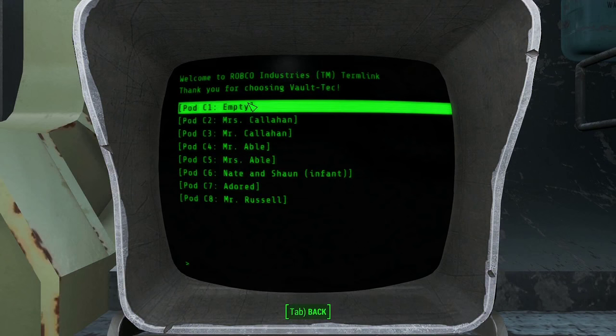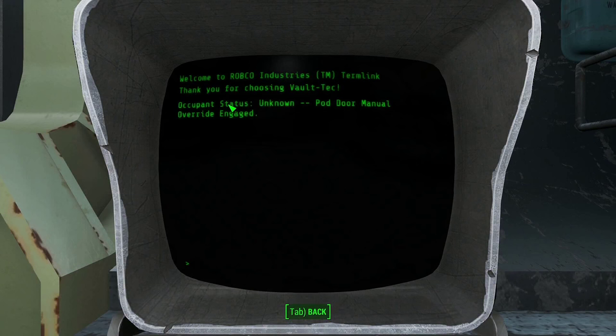Isolated manual and remote overrides detected. Manual and remote overrides. Controls disabled. Life support is offline. Now here we have all the pods. Occupant status unknown. Pod door manual override engaged. That's interesting. Occupant status deceased.